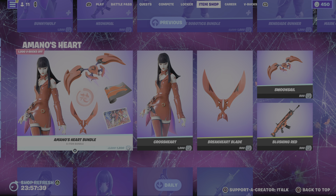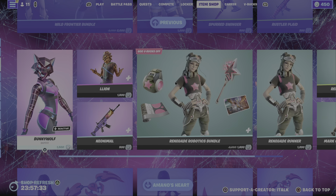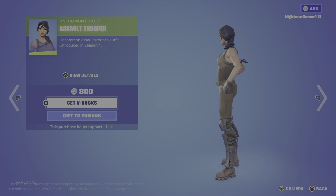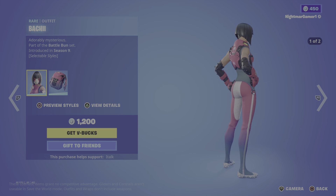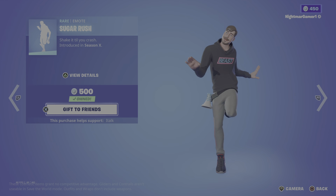Amano's Heart is still here — it's fine by me, it's a collab and I really like this skin. Assault Trooper Bocci is back with the back bling Machi, the Stop Axe, and Took a Rush.